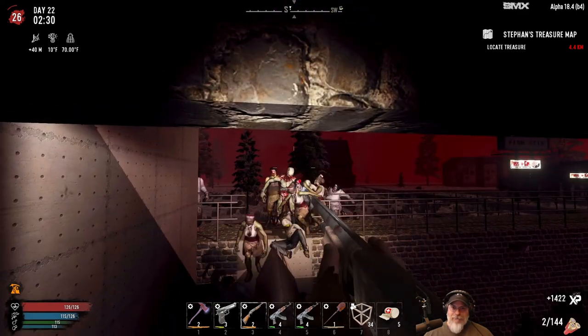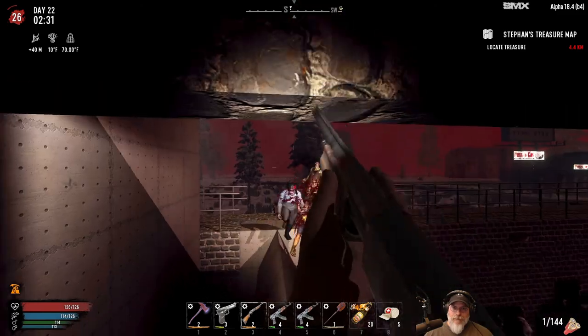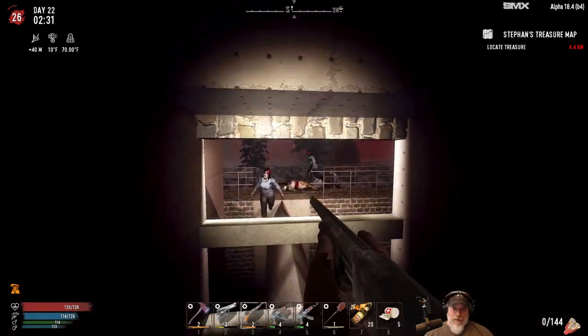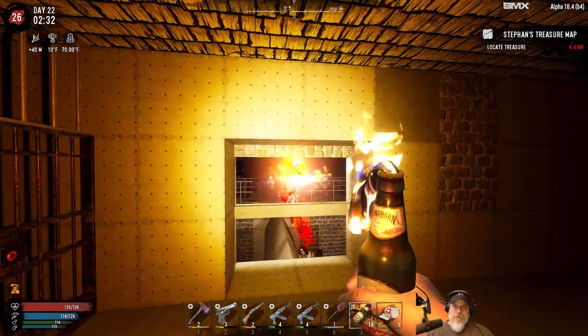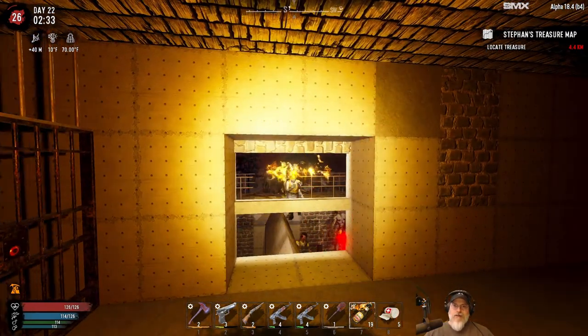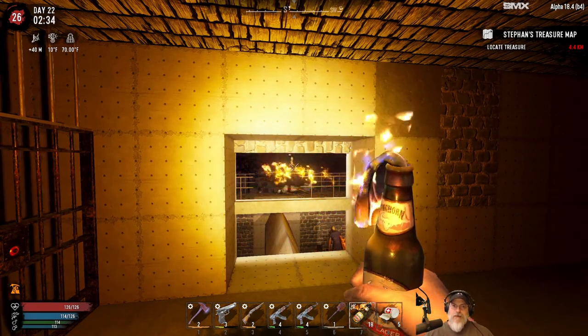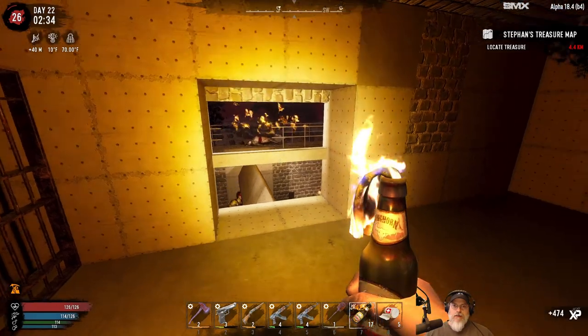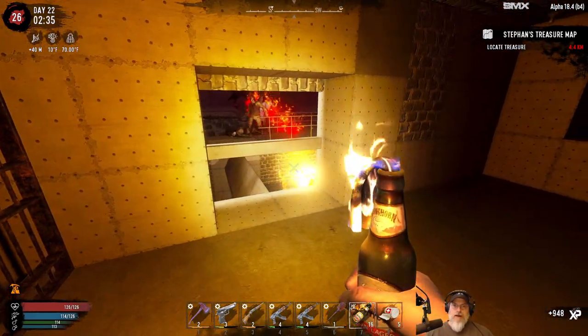I wonder if we can get a molotov through there without burning ourselves up. Let's back up just a little bit. There we go, look at that! All right, let's try that again — light these suckers up. All right, can we get them down here? Yeah — nice.